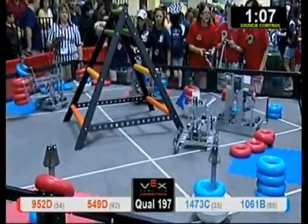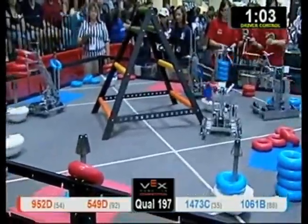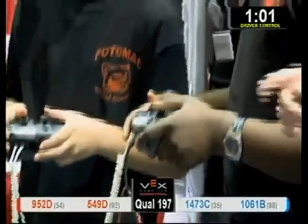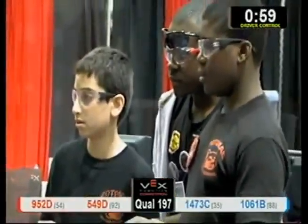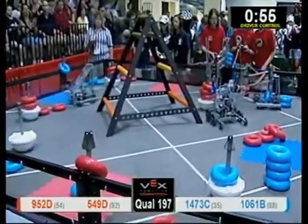1473C dropping down that plunger into that sack of four Blue Tubes — let's see what they do with it. 549D with three Red Tubes — oh, they get two. There we go, two scored for the Red Alliance. That means Red Alliance is down in possession with four goals.